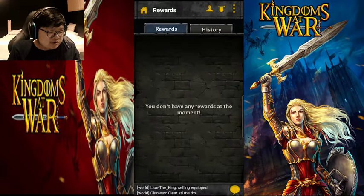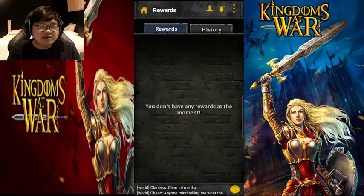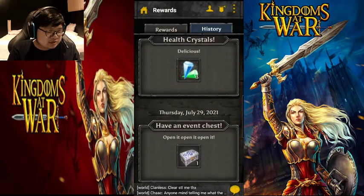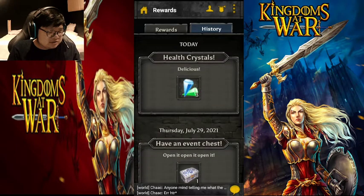These are the event rewards, where you play an event in the game and it gives you rewards that you can claim afterwards. These are examples of rewards you can get, like crystals, boxes, and other items. These are my history rewards that I have claimed before.